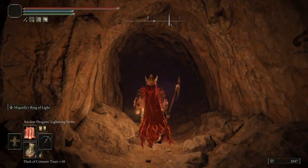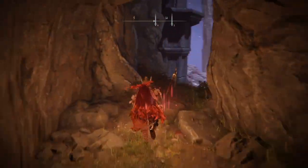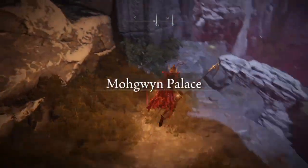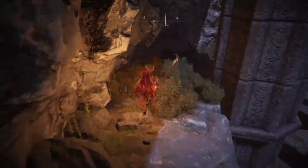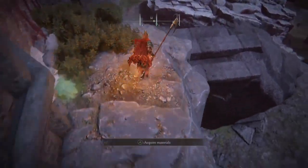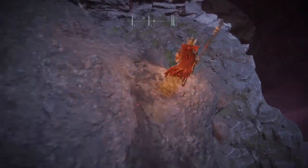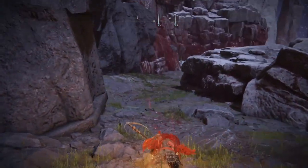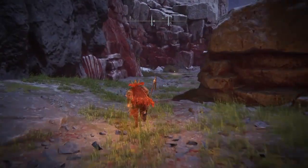From here we're actually just gonna run through the cave and you guys are gonna recognize where we're at. Just go down the path this way, drop down here, and that's it - we actually made it to Mohgwyn Palace. That's the first grace.